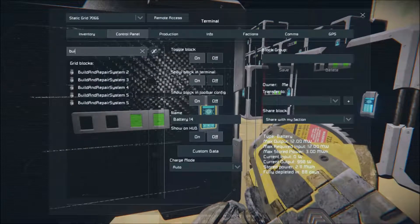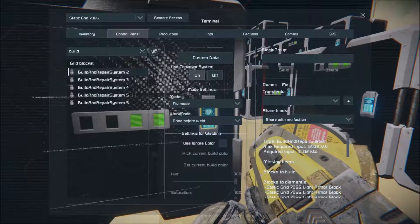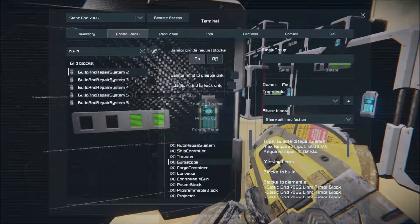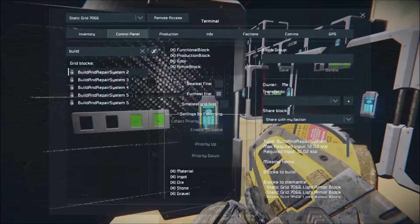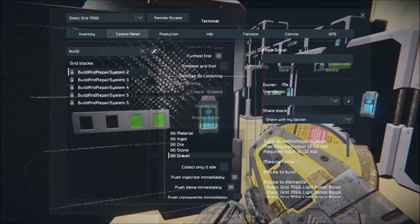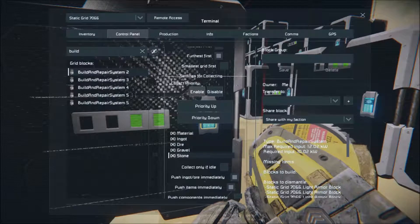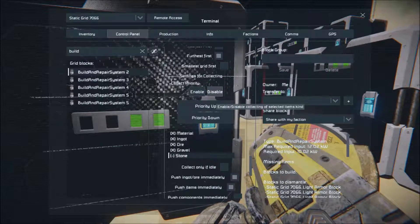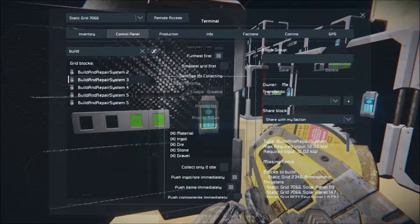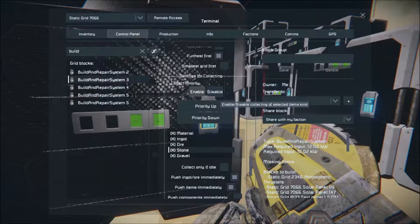In the build menu, we want weld functionality, grind priority, collect priority. For stone - how do you disable? Go to here and then disable, so he'll no longer pick up stone. Collecting settings - stone disabled.